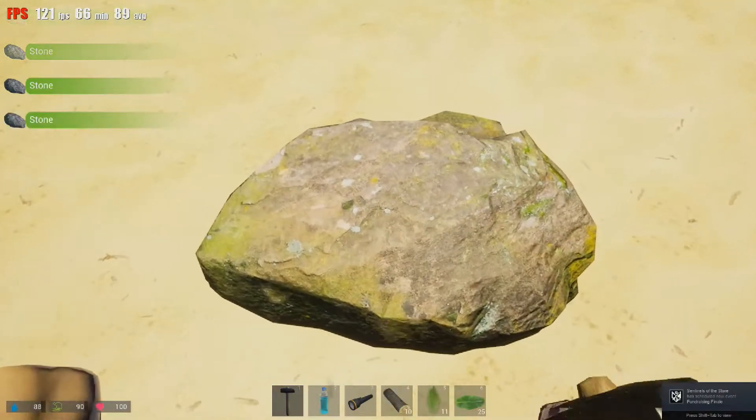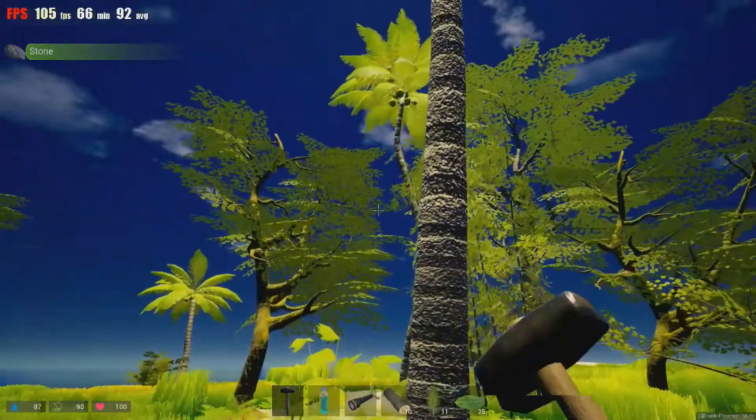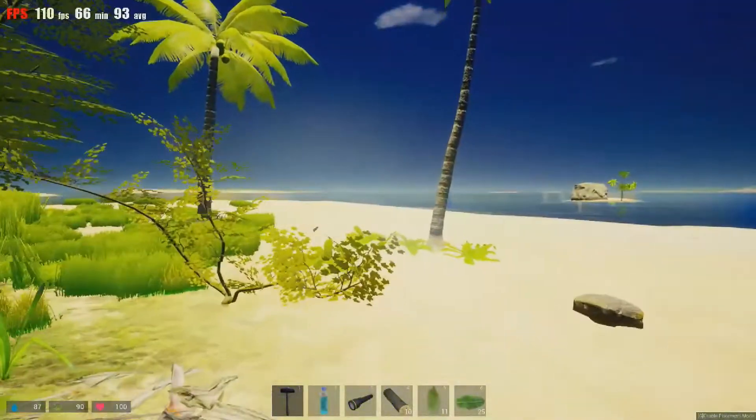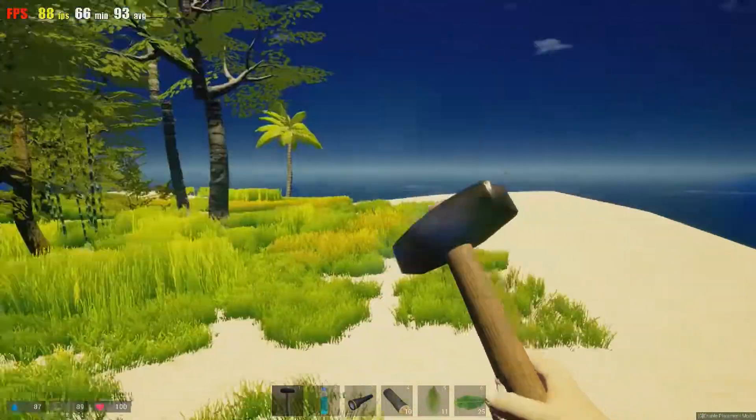Anyway, we're going to get stones from that, and we need to hit some more trees. I'm not sure why we didn't get coconuts from that other tree — it had coconuts on it. That's weird.